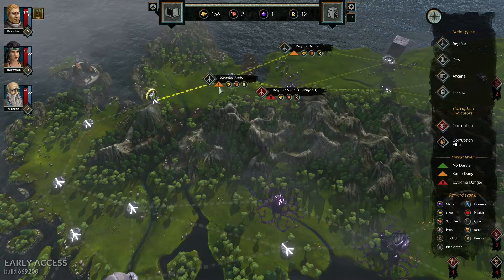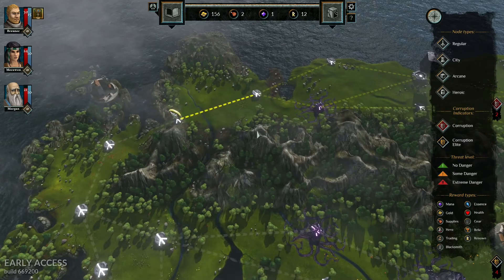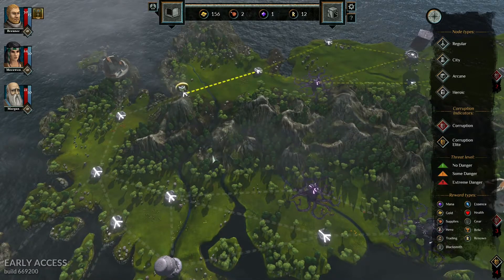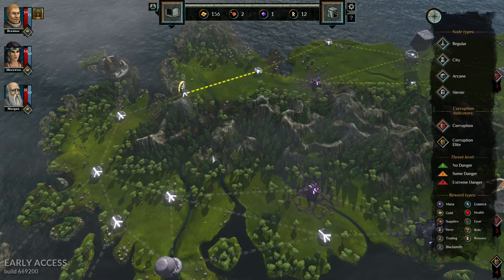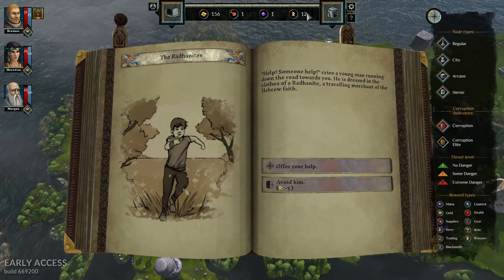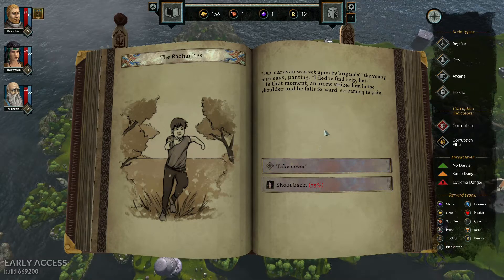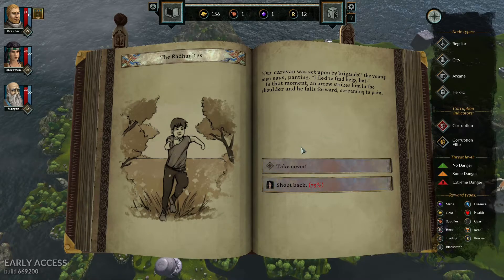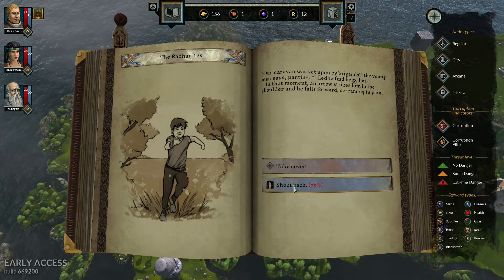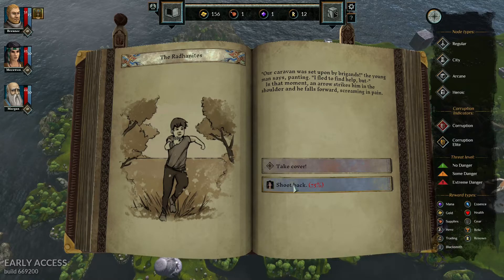It would be interesting to see if, when you die, you get the same map nodes but with different events — I'd be very surprised if they didn't do that. We move on, avoid losing renown, and go for an altruistic run. Then we get shot at by brigands — there's a 75% chance of winning. This is where the X-COM-style real-time strategy comes in, because we all know what percentage chances are like in X-COM. I fancy my odds — we're going for it.